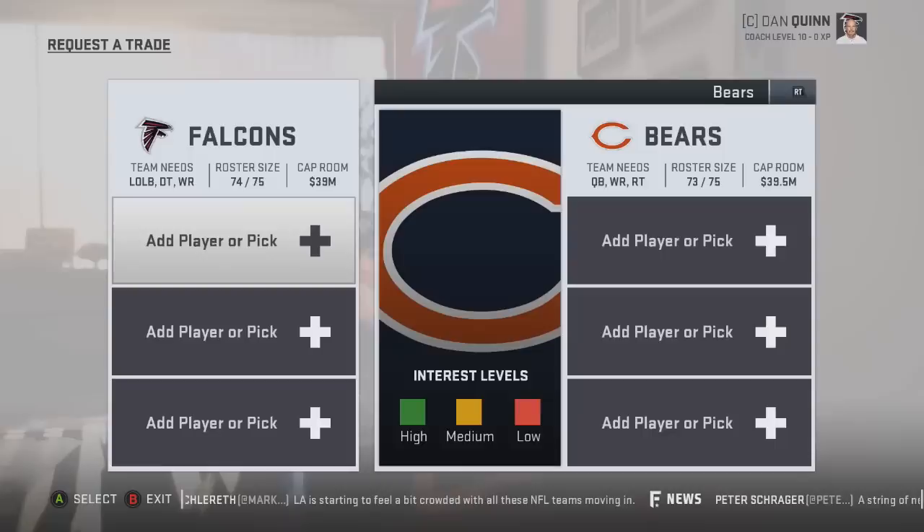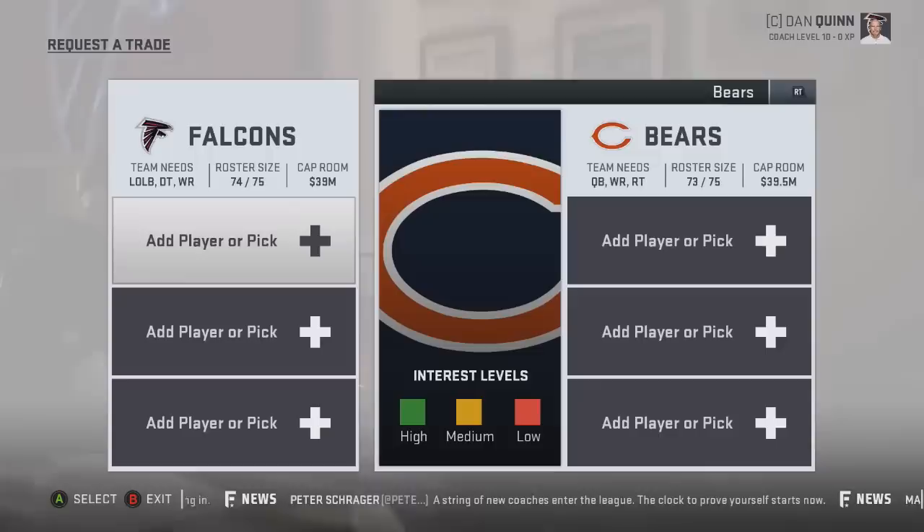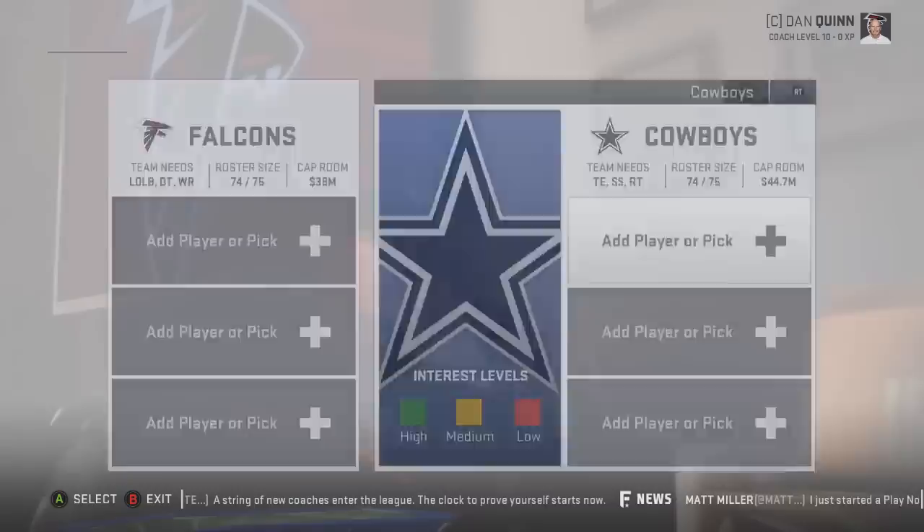The difficulty of the deals in today's video are going to vary - some are going to be a lot easier than others. The whole point is just to show you what superstar players you can trade for in year one of franchise mode without wasting your time. I will also come out with a video showing you players you should NOT waste your time on, because some are technically impossible to trade for no matter what deal you throw out there.